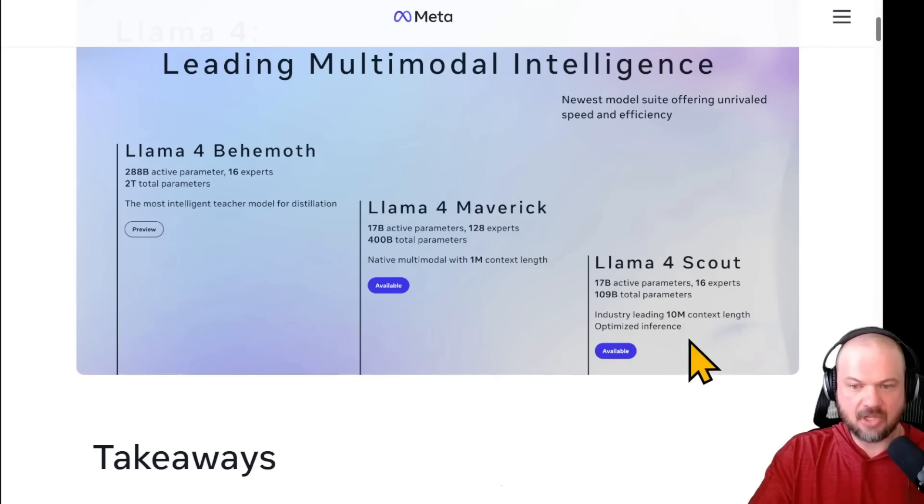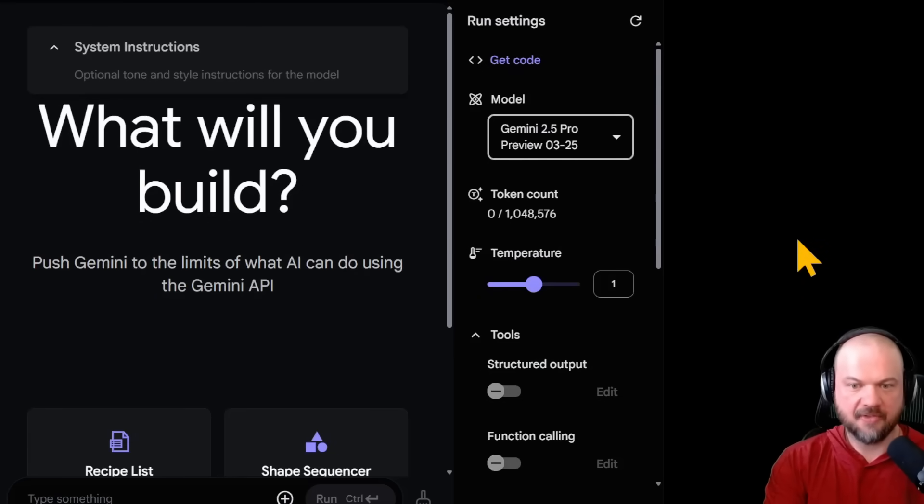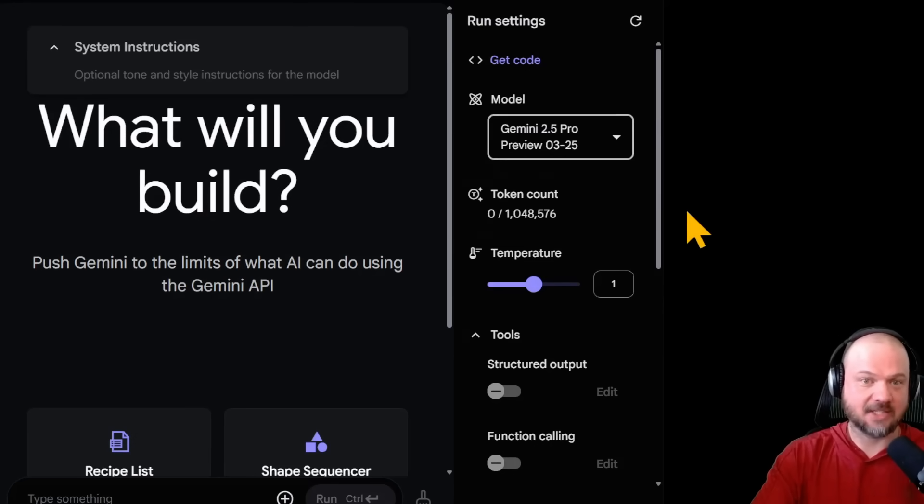The Llama 4 Scout will have a 10 million context length window — right now unrivaled by any of the other frontier labs. Mark Zuckerberg referred to it as a near infinite context window. Working with Gemini 2.5 Pro, which has a 1 million token context window, you can feel it when producing stuff. We're also going to have a 2 million token context window, but Llama 4 doesn't beat it by a little bit — it beats it by a lot, jumping all the way to a 10 million token context window.